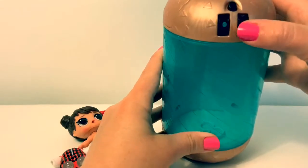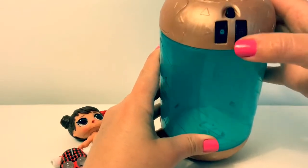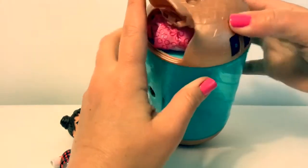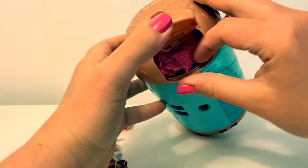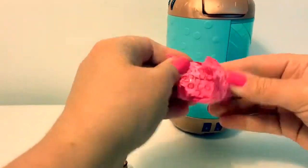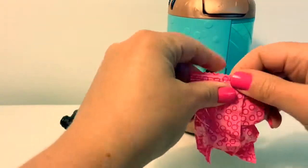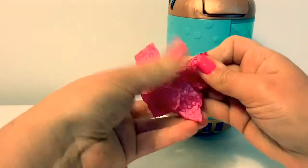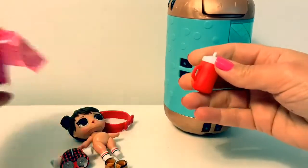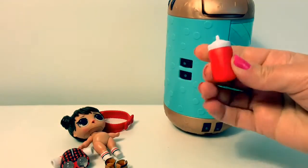Another secret code. Push the button and it opened! It's her bottle — a cute little red and white bottle.